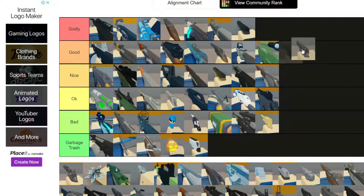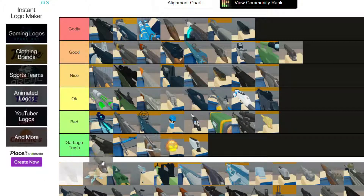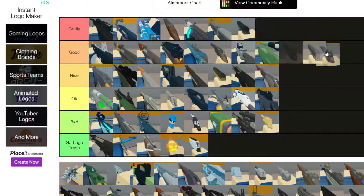Next we have the Makarov - I actually really like this pistol. I'm putting this on Good because the reloading speed is op, does a decent amount of damage, pretty good overall. Next we have the Hush Puppy - this is going straight up next to the Makarov. It's literally one of the best pistols in the game.